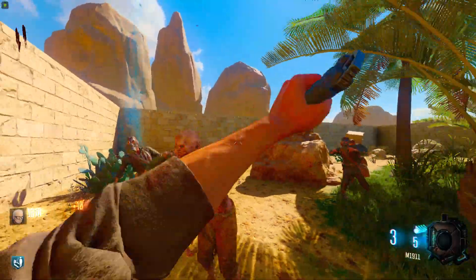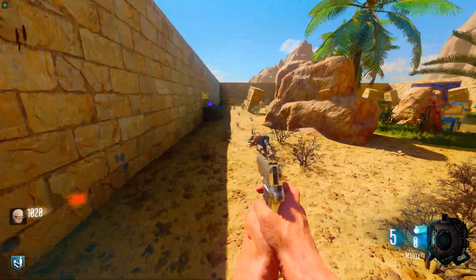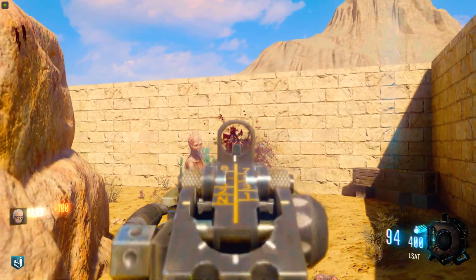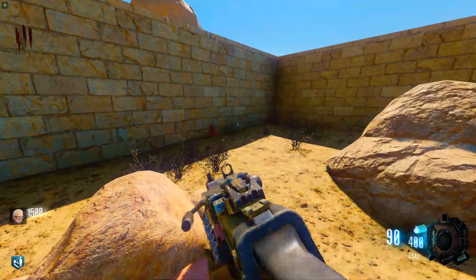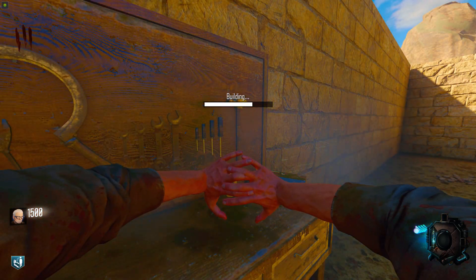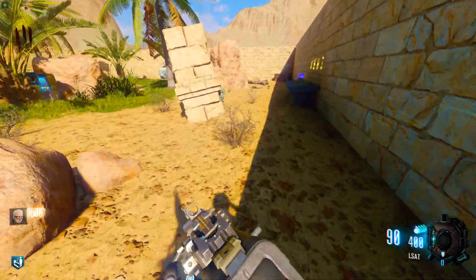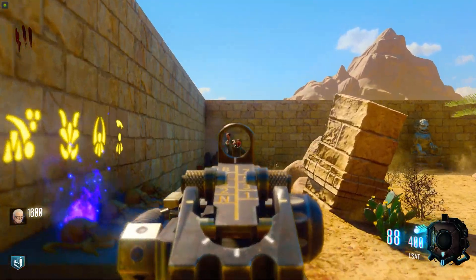I might actually go box in a second so we can get rid of this pistol. Yeah let's go box. What do we get - the LSAT, not too bad! We need to get headshots right, so we should really be aiming for headshots. Let's build this shield while we're here. I'm gonna go for the headshots first and then after that I'll go for the shield kills, because the napalm zombies they'll just come when they come. I've got an LSAT, it's pretty strong, I just have to be accurate.